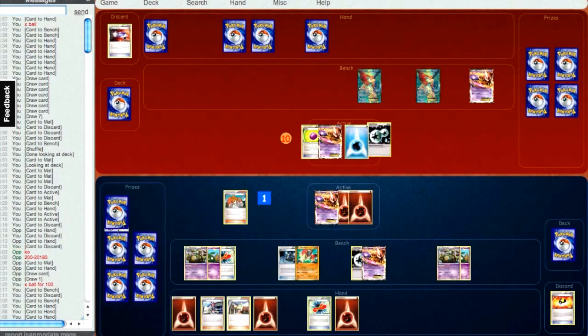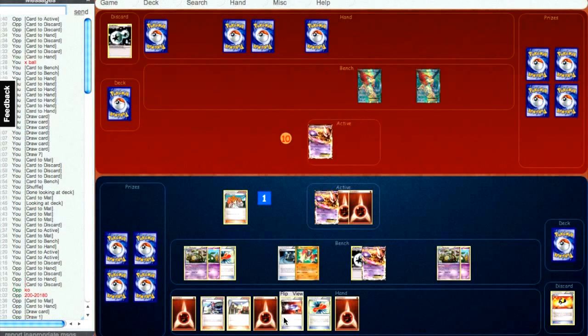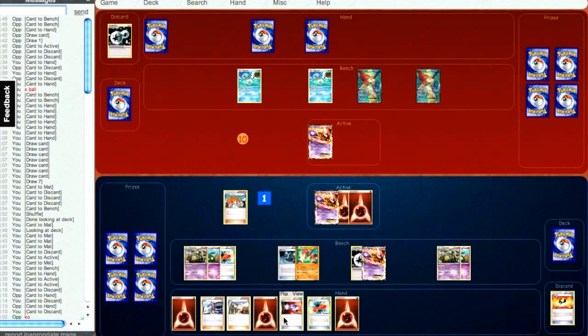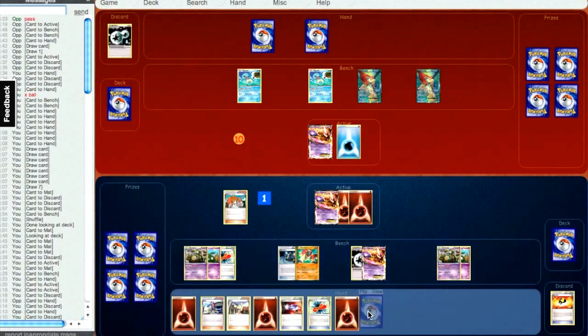Now I can just X-Ball him back. I should be able to take out his Mewtwo if he attacks with it. I feel like I'm in a pretty good spot — I have the lockup, and when I have more energy on the field I have four energy to his none. Assuming he can't get up Blastoise, I really like my position. Tool Scrapper would be a little inconvenient, but I do have a Rescue Scarf in hand to make sure the lock doesn't go away. At this point it's pretty hard for him to take the lock away from me.